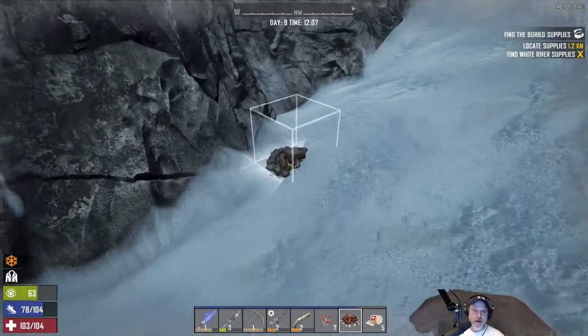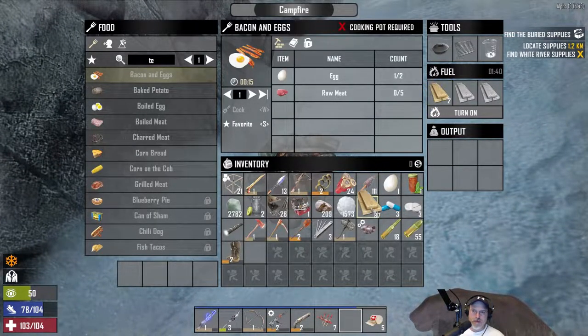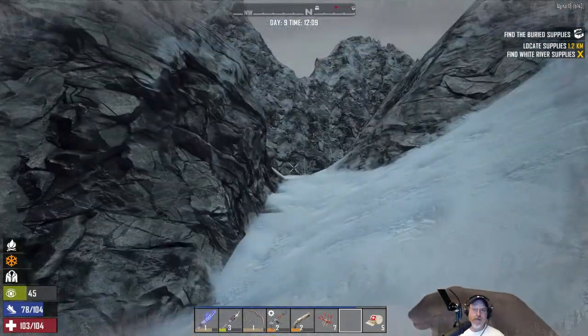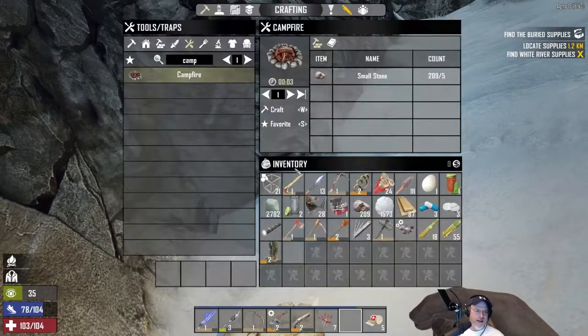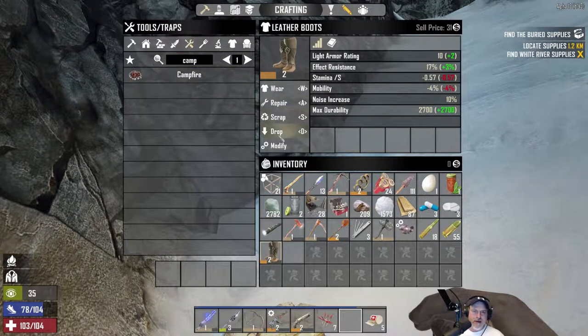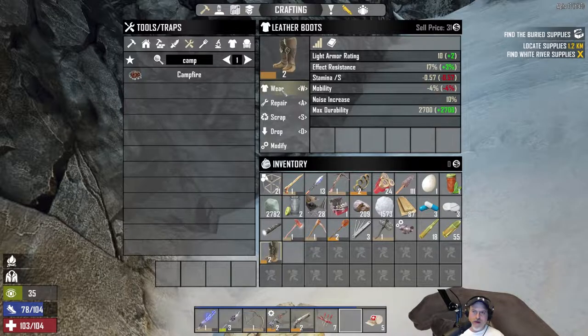Okay, I think we got away from him. Let's pop down a campfire here — gotta warm up. We got some leather boots from the treasure — cowboy boots give us eight armor rating and four cold resistance.